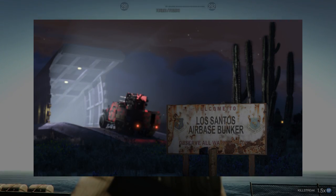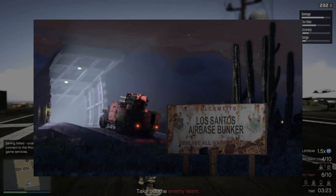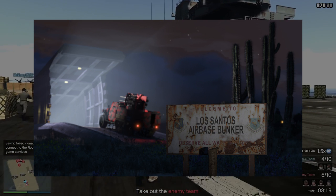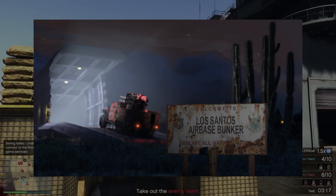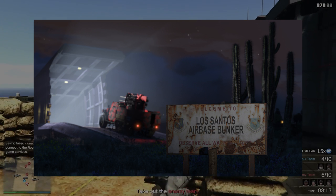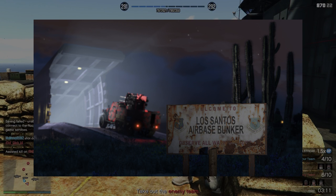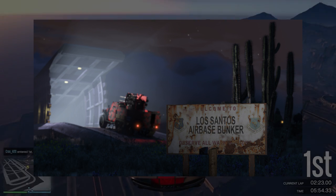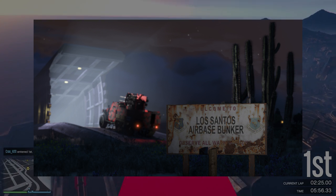In this first image we have a truck in the middle of the image. It has some nice badass guns on top and we might be able to have a second player there to operate those guns — so there's the first new vehicle as part of this update. Another big thing you can see in this picture is the Los Santos air bunker sign. There will be bunkers available for purchase by every player, and in these bunkers you can store the new vehicles released with this update.